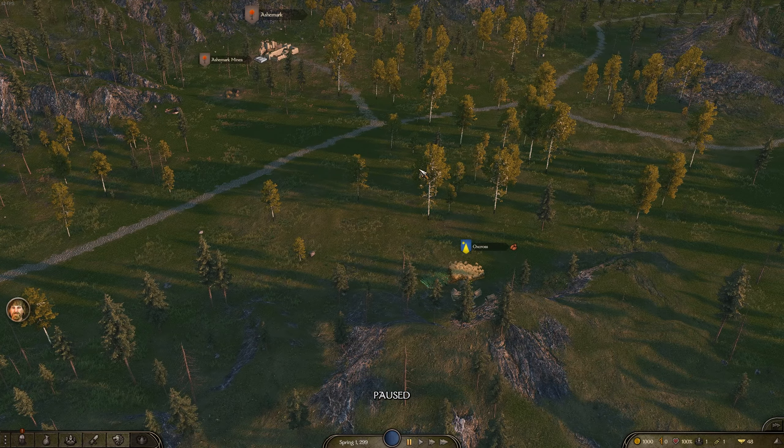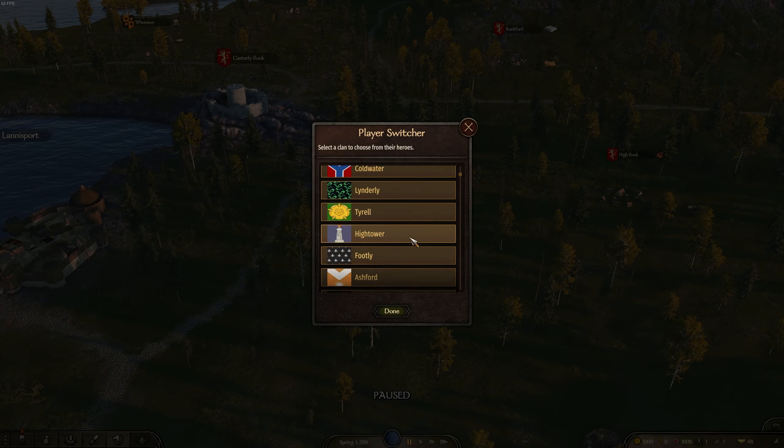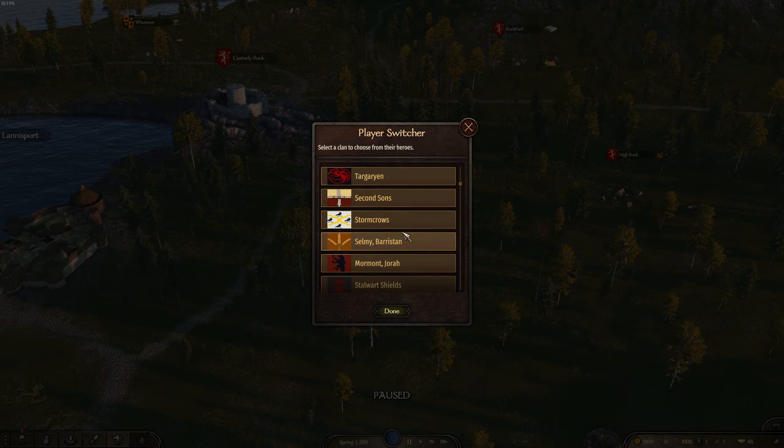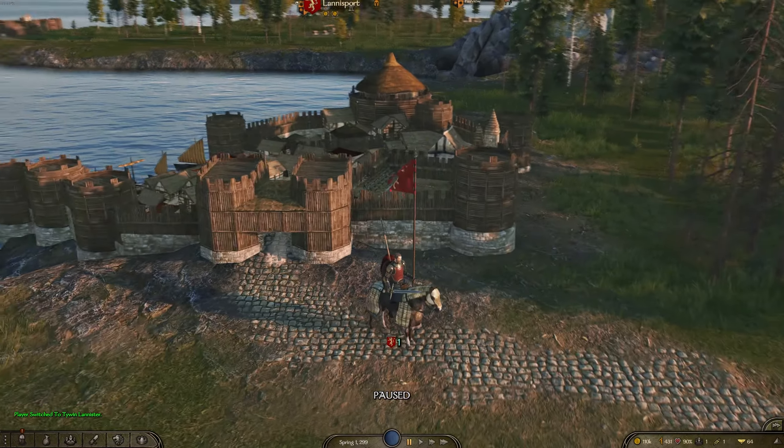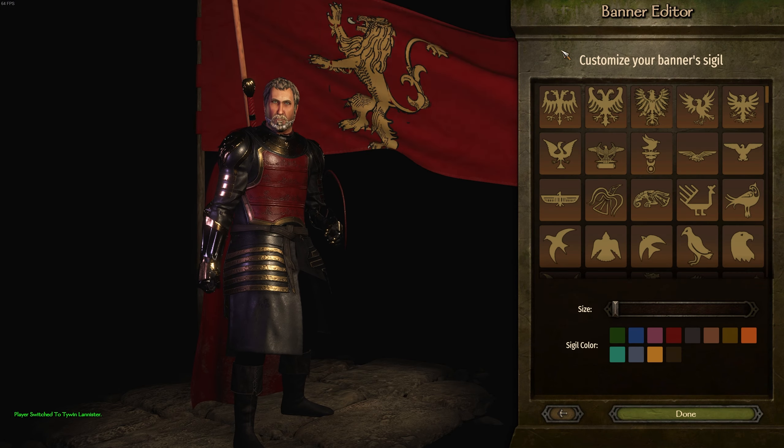They've done such a great job improving this and it's just really impressive to see the actual level of detail these campaign maps can get to. We're going to switch over by pressing the delete button with the player switch mod on, find the Lannisters, and play as Tywin. And just like that, here we are — Tywin Lannister, the Golden Lion.